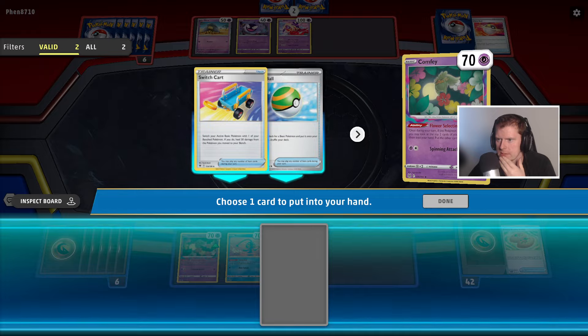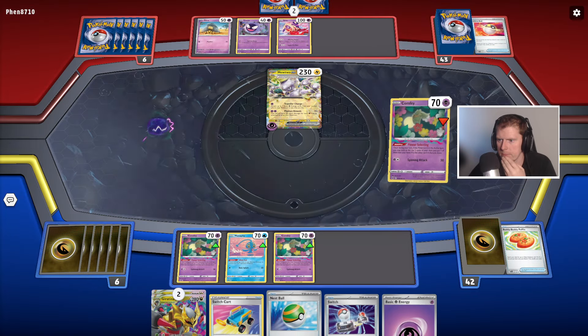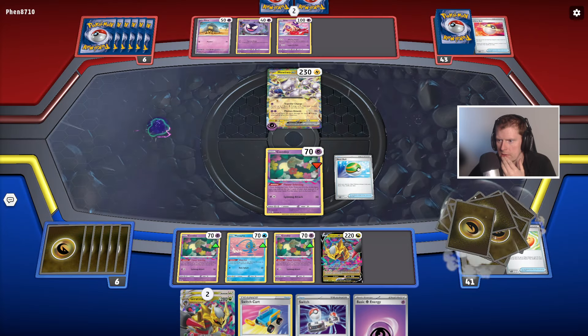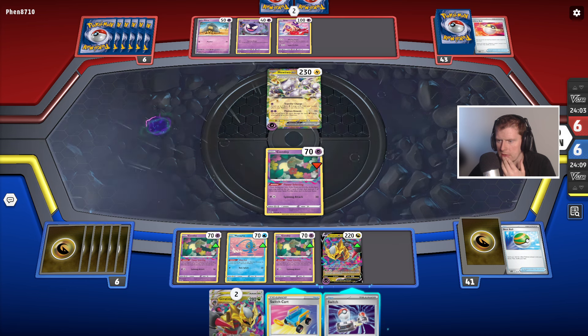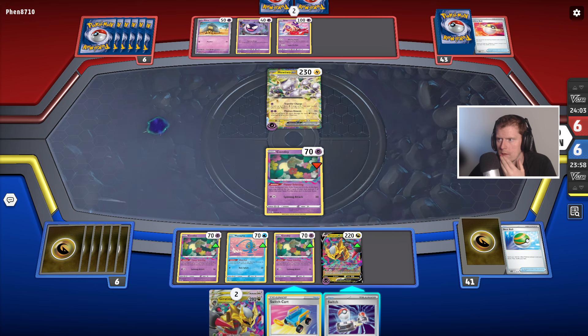Flower Selecting — that's fine actually. Drop that into the void. Go Nest Ball, go Giratina, done, then equip the energy to the Giratina. This attack does 30 damage, plus 30 more damage for each energy attached to all of your Pokemon.